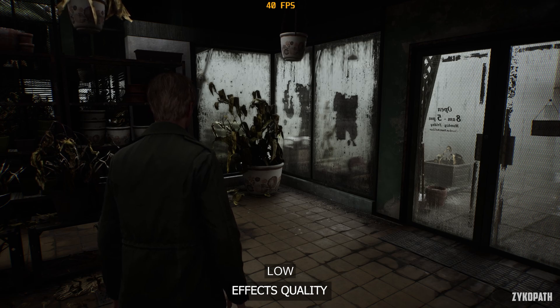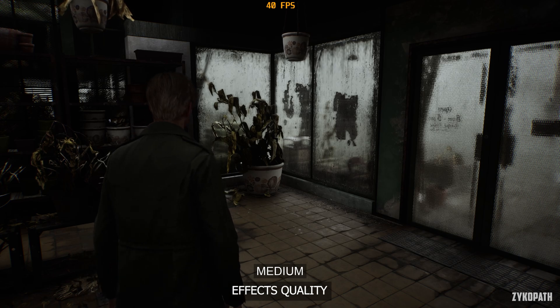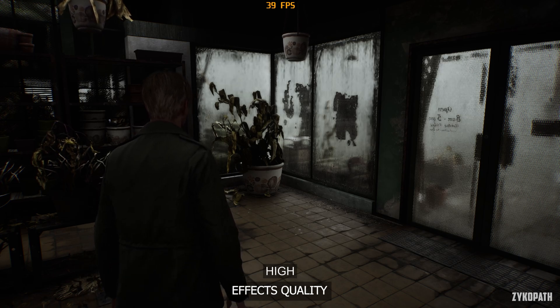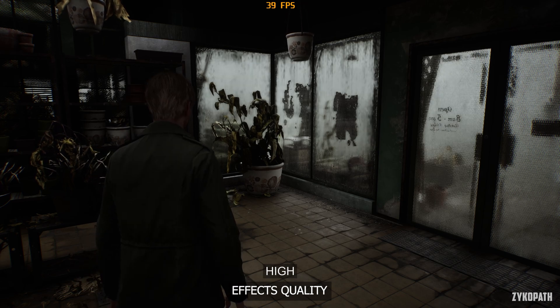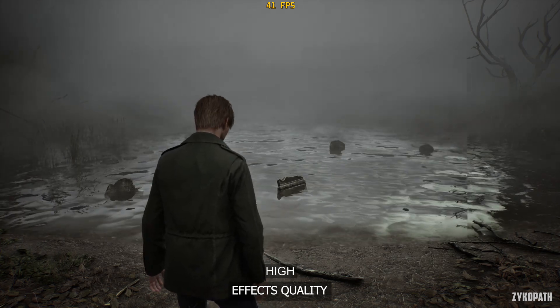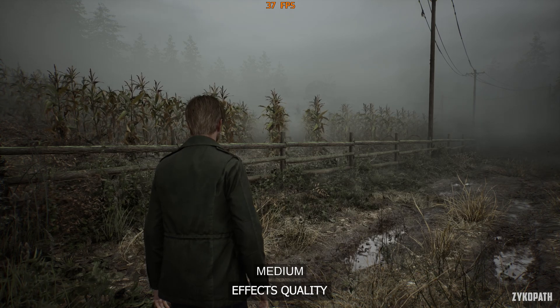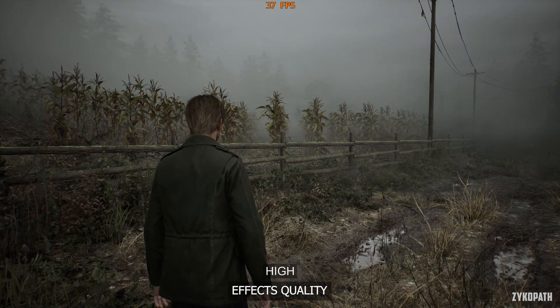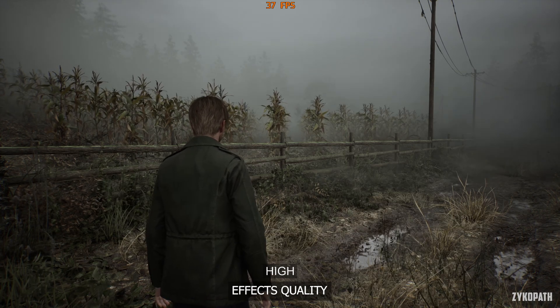The effects quality setting also controls multiple things. First, it controls the quality of transparent materials such as windows, correctly applying the attributes that a real window would have in real life — each option gradually improves image quality. I also found that going from medium to high applies depth of field in the distance, which blends really well with the fog. This effect is used throughout the game in the open areas, which looks nice. As for performance, it's negligible, so keep this setting on high.